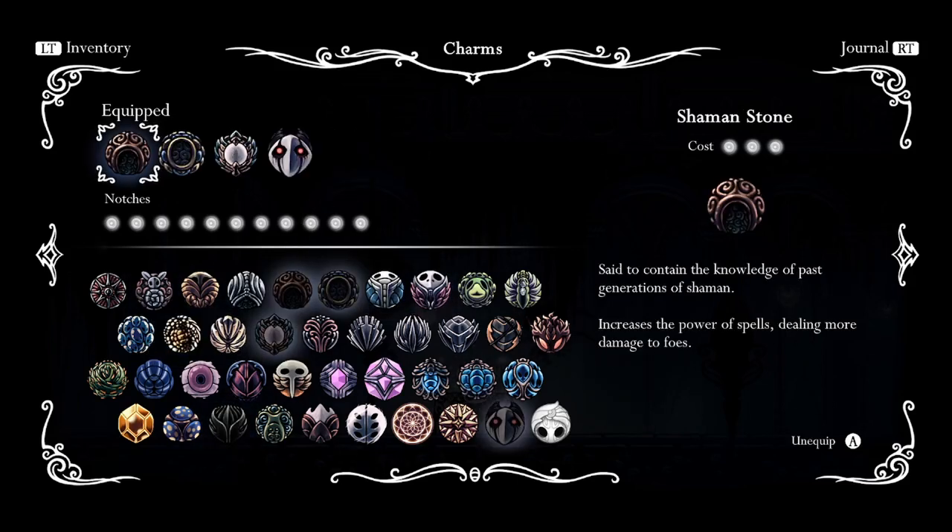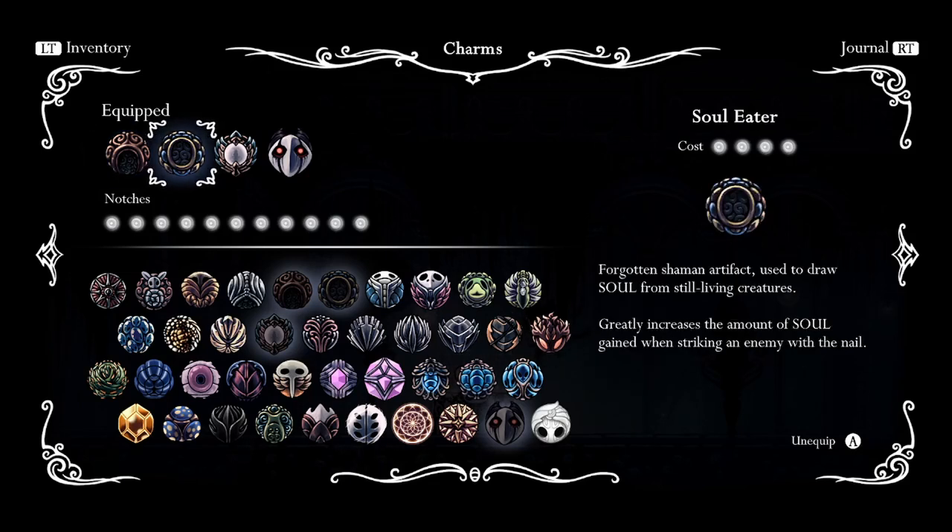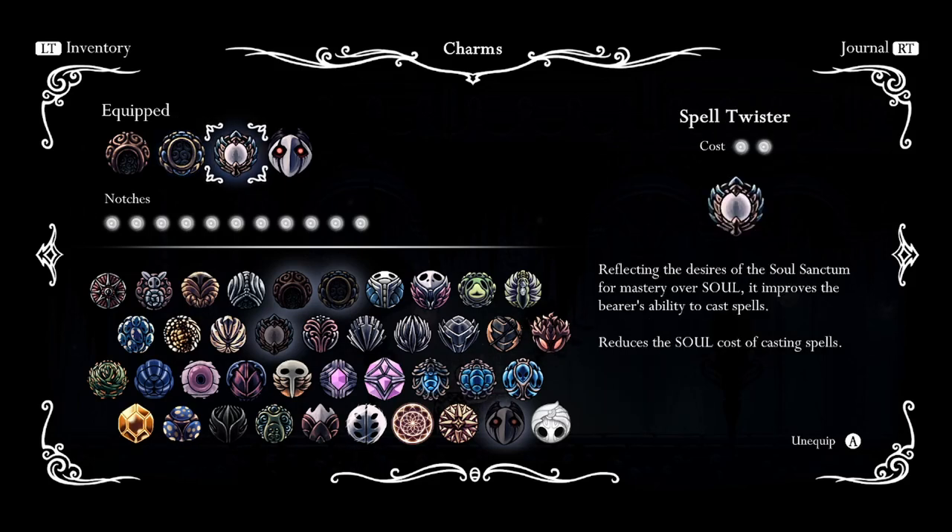Number five, we have our Wizard build using Shaman Stone. Shaman Stone is absolutely a must for this build — it increases the damage to our Descending Dark and Abyss Shriek by about fifty percent and increases the damage from our Shade Soul by about ten percent. Next up, Soul Eater, which gives us about eight soul every time we hit an enemy with our nail. Spell Twister reduces the soul cost per cast from thirty-three to twenty-four.